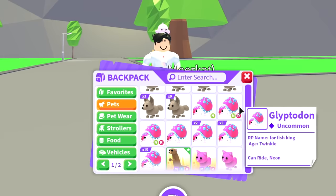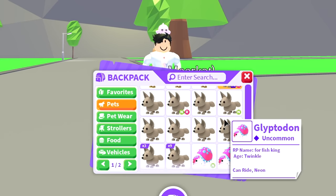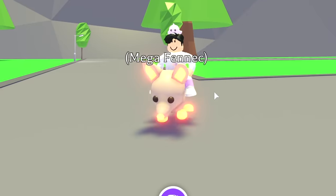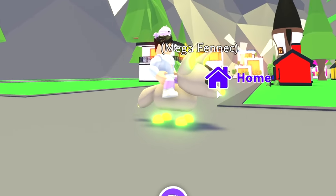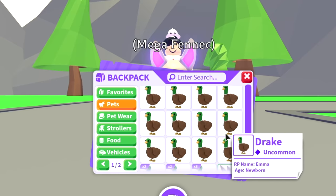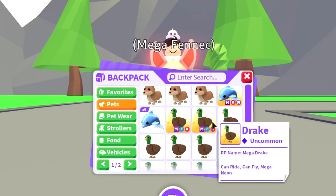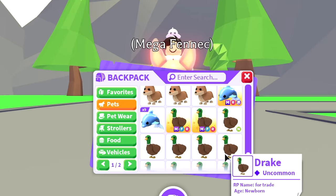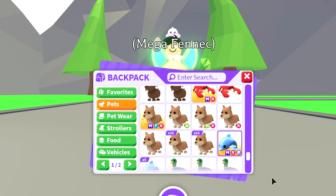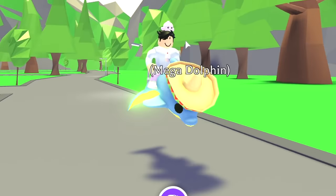Going up, we have the mega fennec fox — it has a big nose but it's not a bad pet. Then we have the drakes — I have eight, plus two neons, plus a bunch of singles, and then two mega drakes, which is crazy. We have the mega dolphin — I don't think I ever made a video with it, but there we go, that's how it looks.